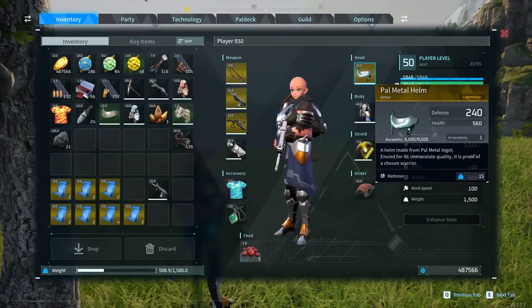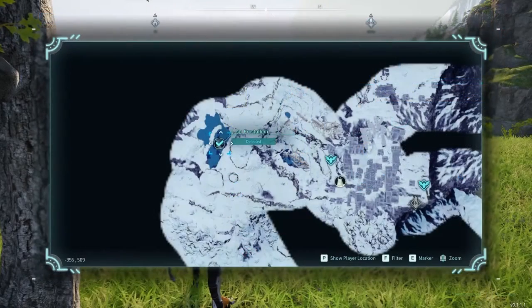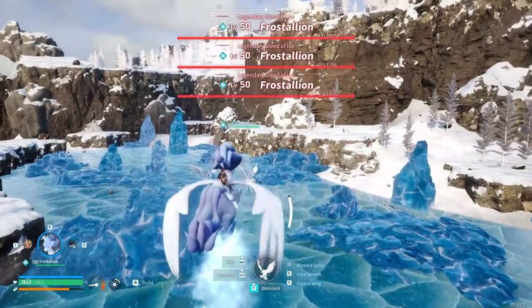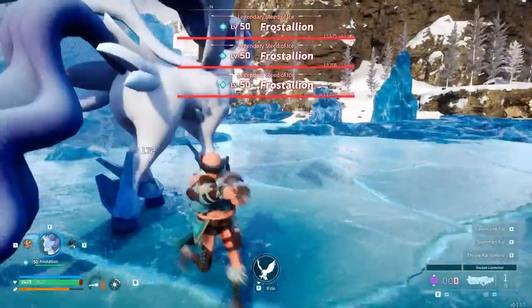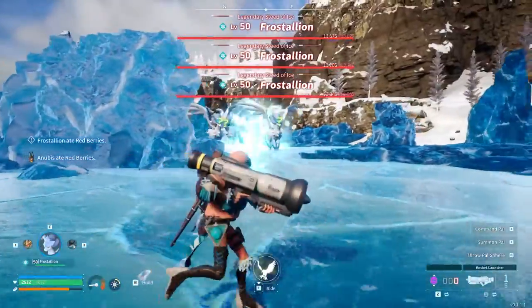Next we have the pal metal helmet, and you'll be facing off against Frost Stallion for this one. Looking at the stats, it's pretty damn good — 240 defense and 560 health just for a helmet. Frost Stallion can be found at -356, 509. This was actually the second easiest one for me — I think I killed him twice and he just dropped it.